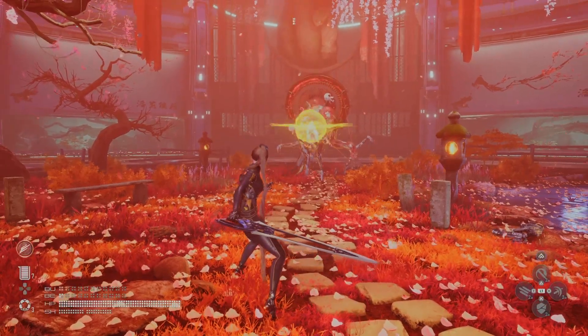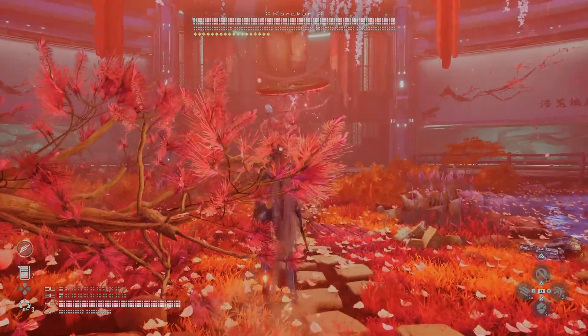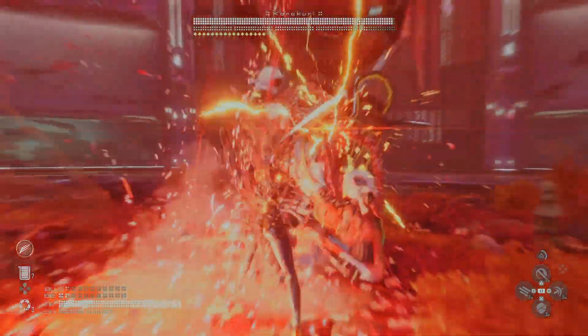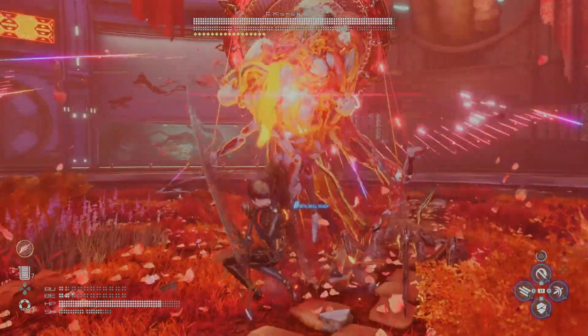So straight off to start with, it's an unblockable attack — just jump up to avoid it. Don't try to dash out of the way because you will get hit. This is always a free hit attack.